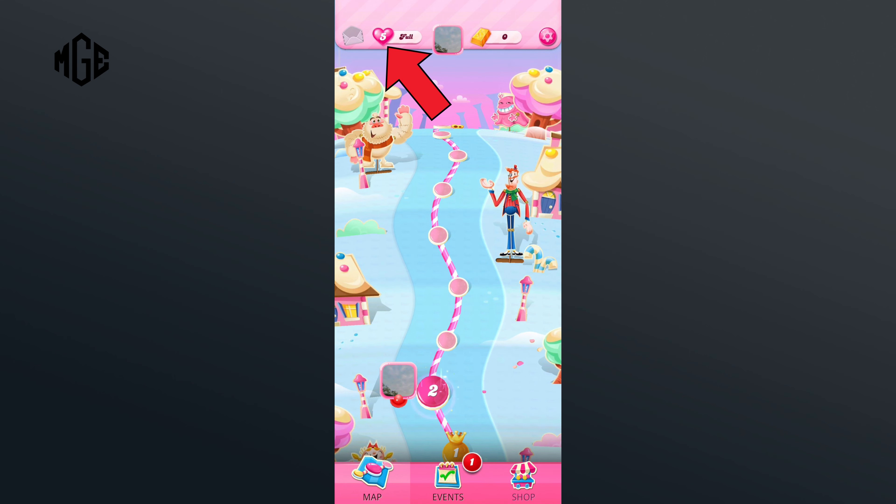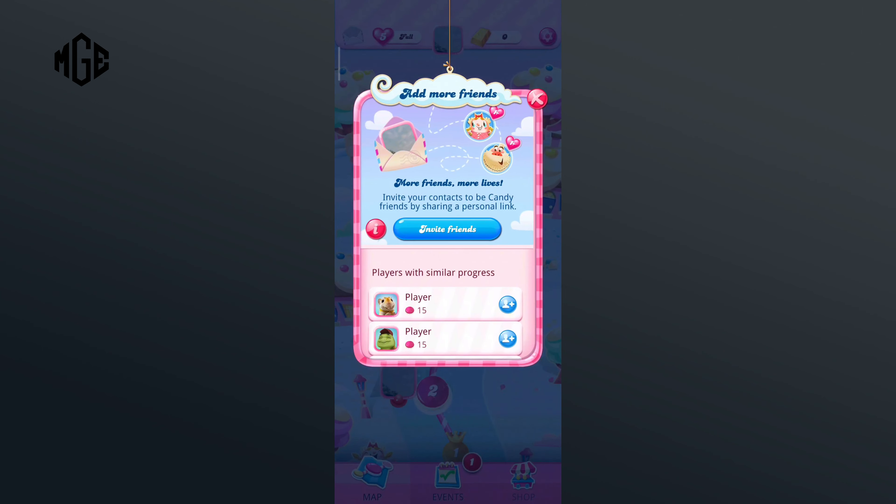Here, tap on the Ask Friends option, then tap on the Add New Friends option. Now after you're friends with someone, you can ask them for lives. So that is how you can ask lives on Candy Crush Saga.